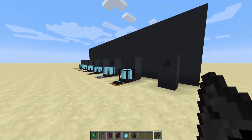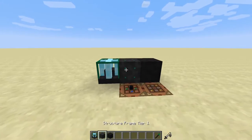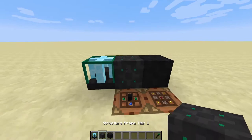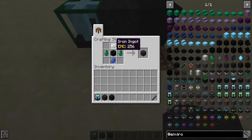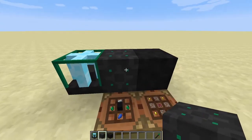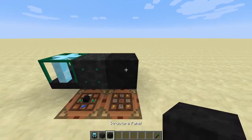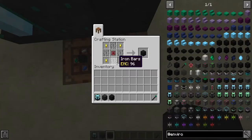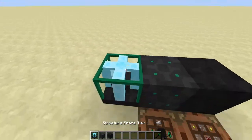To create the void ore miner multiblock structure you'll obviously need a void ore miner controller. You'll also need structure frames, which use litharite crystals, lapis, and iron with an interconnect. You'll also need structural panels, which are very simple — made with iron bars, gold nuggets, and a connector.